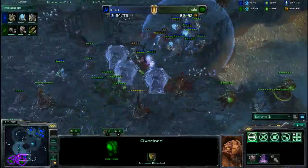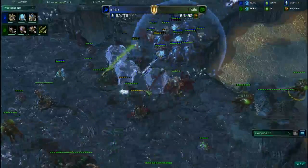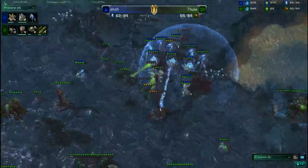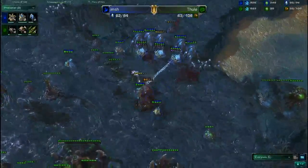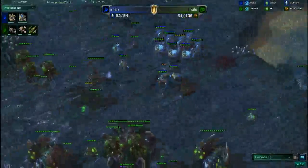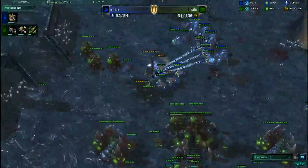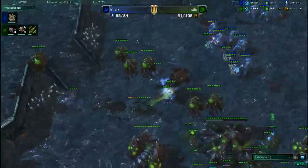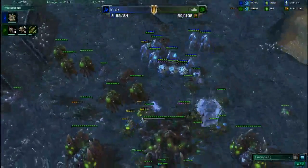Here comes a large force from Imch as well as a proxy pylon going down at the gold. Very good — actually taking out two Creep Tumors. A good battle right now: Force Fielding is blocking off a couple of Roaches still in range of the Spinecrawler. Takes out a Queen, three Roaches, four Roaches now in the back. These Zealots need to actually get around the force field — he's actually blocking himself in. But his army is way too strong.